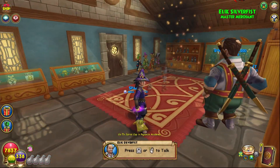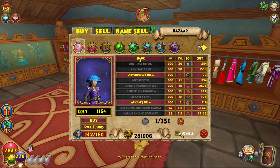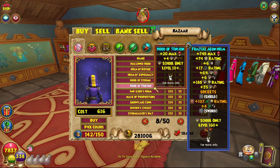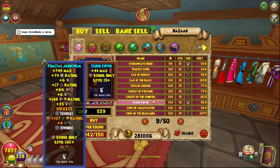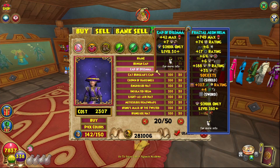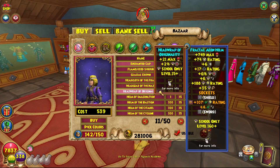For the first category, level 1 through 30, you should just use Bazaar gear. Bazaar gear goes up in levels every five levels. At level 10, you want any gear that gives you HP, accuracy, or damage depending on your school. For storm you want damage and accuracy; for life you want damage and pips. It goes up every five levels: 10, 15, 20, 25. For the first 30 levels, just use anything that gives you a lot of HP, a little bit of damage and accuracy, or damage and power pips.